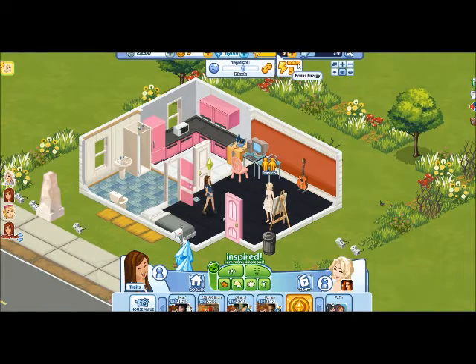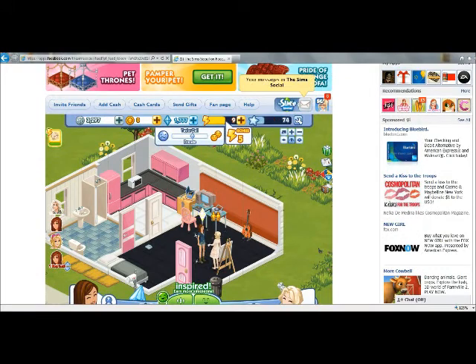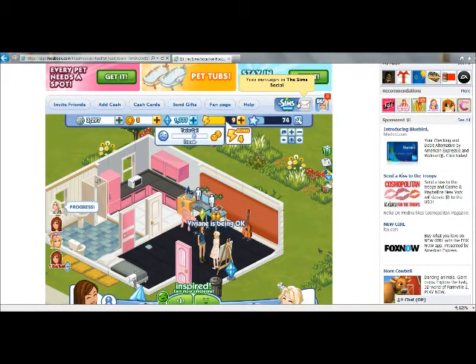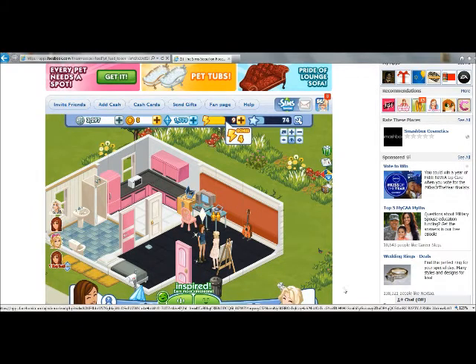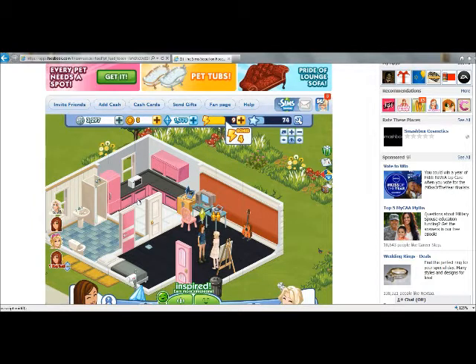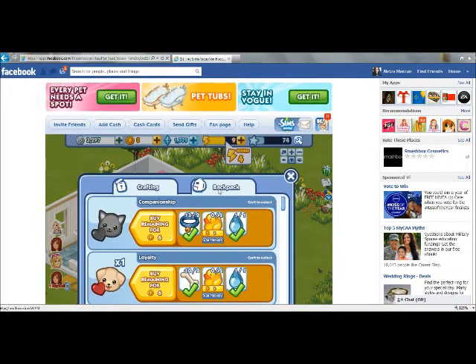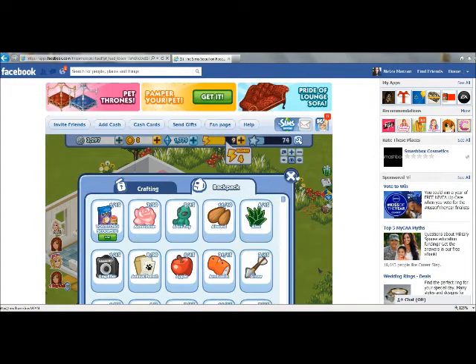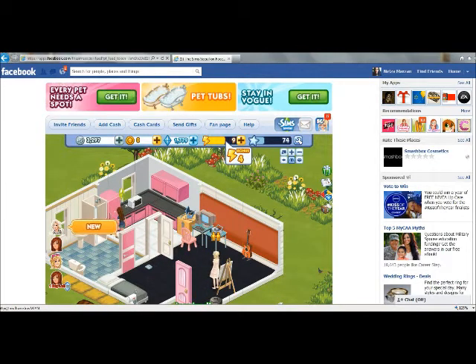Another thing I want to show you is that when you open the game and there's a window that opens showing you all the people that have sent you gifts, all you have to do is accept that gift and refresh your website. Once you refresh your website it goes back to your game, and you have all the energy there — you would not have to go to the craft section, go to the backpack, and get your energy from there. All you have to do is accept the gift and refresh the page. That's the trick.